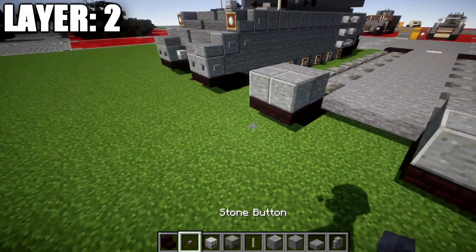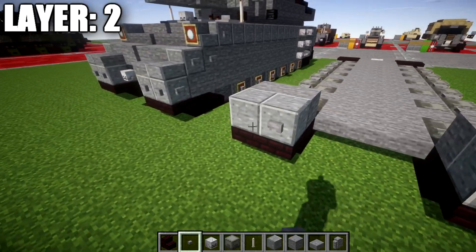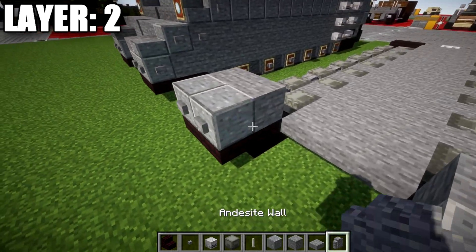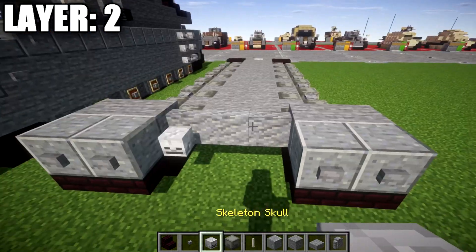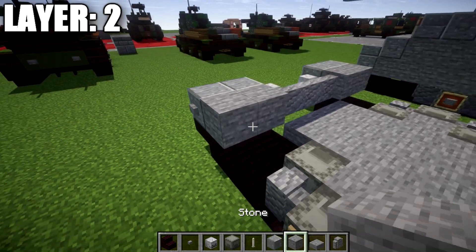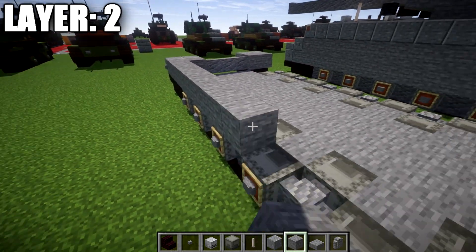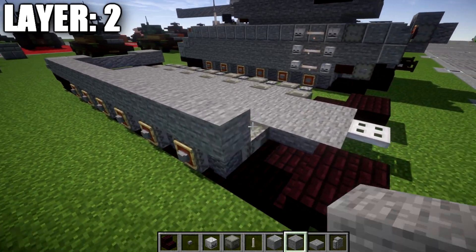Around the polished andesite blocks on the front, we place down two stone buttons and then one to each side. We then take andesite walls and place a row of three across the middle between those stone blocks, with skeleton skulls on both sides. After that, we take stone blocks and run them along the side — 1 through 14 blocks back on one side.